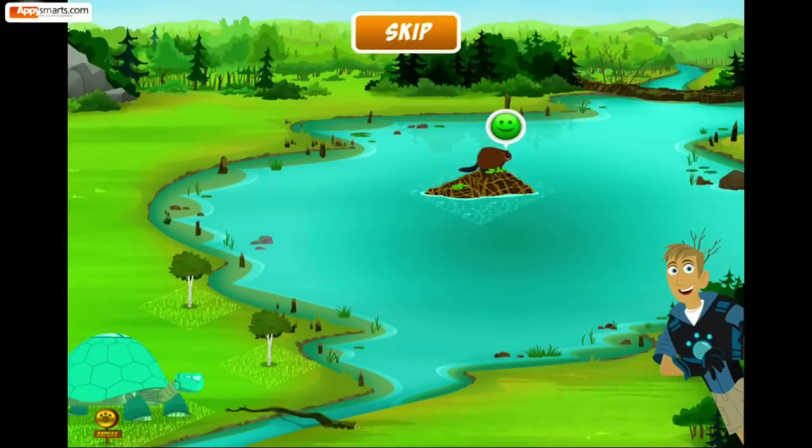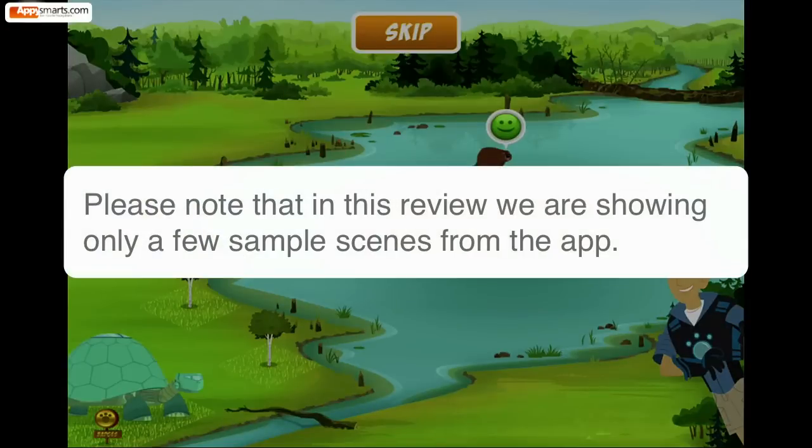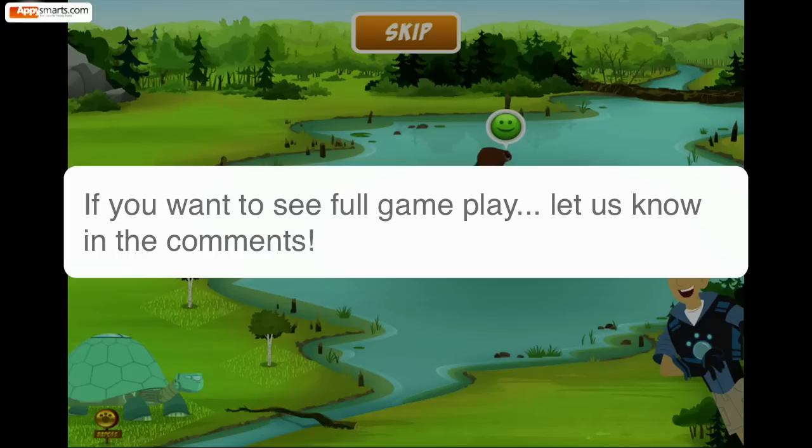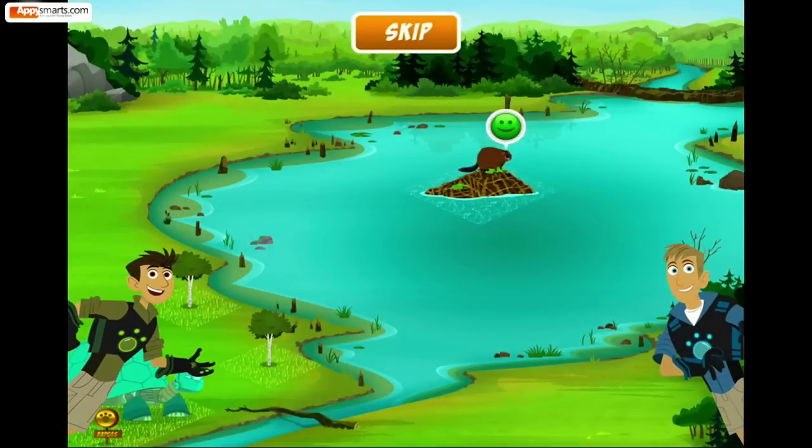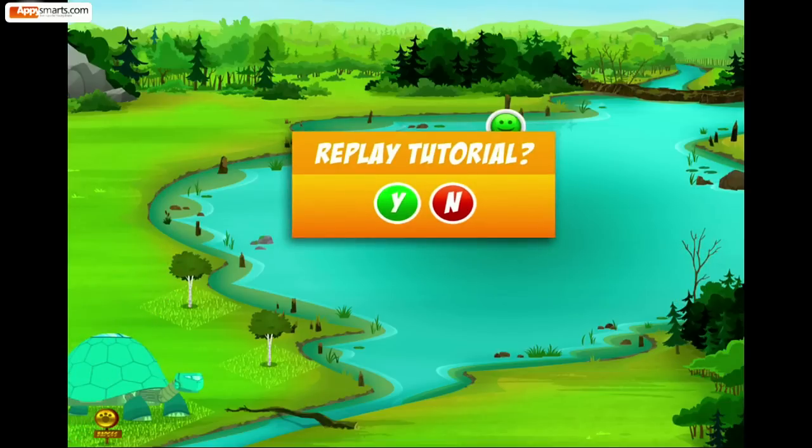You can add more homes to attract more animal pals. Remember, just touch the screen to begin placing a home for the animal you want. Then make sure you place some of the right food for it to eat. You're ready to play! Go find some creature pals! Good luck! Would you like to replay the tutorial?